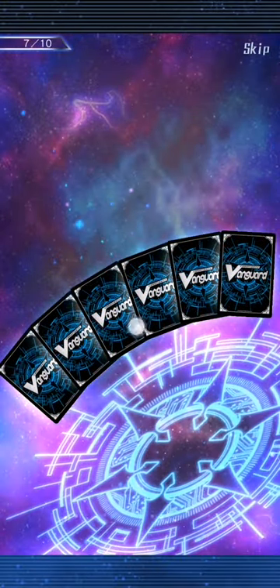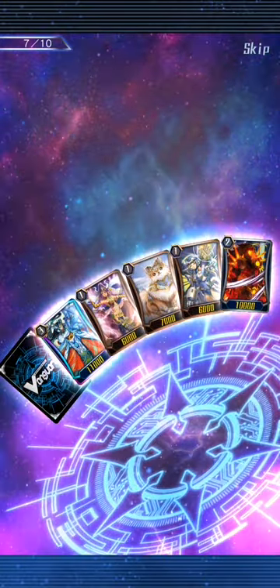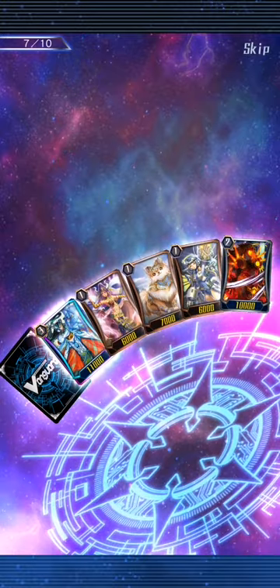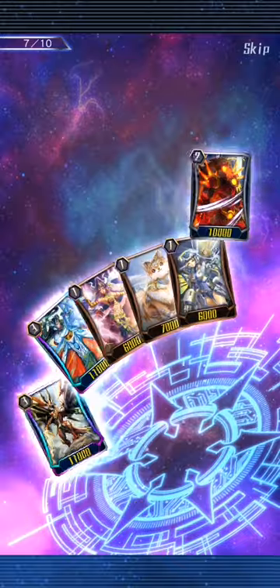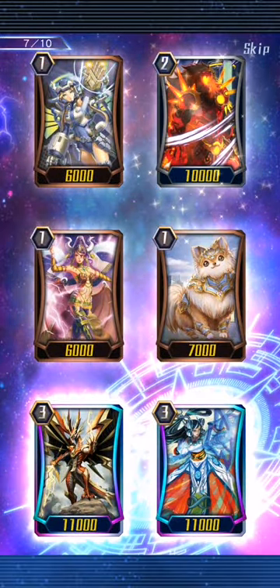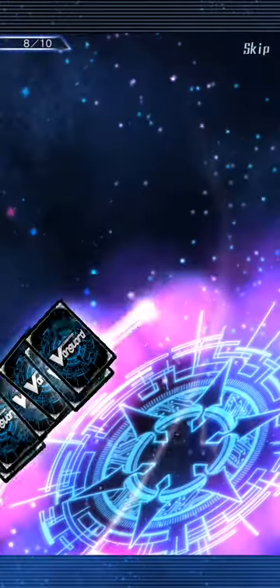We have two. I'm excited. That's the Genesis grade three — it's a Soulblast three to retire the opponent's front row. And a Valiant Sword Dragon. Actually I already have four of you, although one of it is an SP, so I think that might be our fourth normal one.